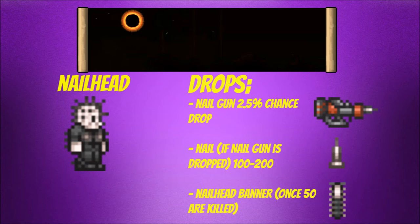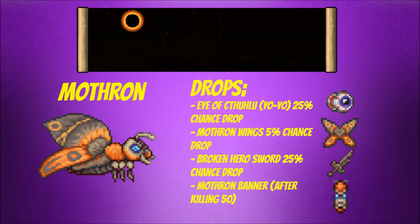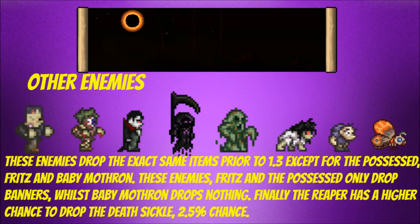The fifth new mob is called the Nail Head — he can drop the Nail Gun, a new ranged weapon, as well as Nails, and of course a banner after you kill 50. The sixth new enemy is called the Deadly Sphere, and he can drop a summoning weapon called the Deadly Sphere Staff, as well as a banner after 50 kills. The seventh new enemy is called Mothron — he has a chance to drop the Eye of Cthulhu Yo-yo, which does around 100 damage, a new pair of Mothron Wings, a Broken Hero Sword, and also a banner after 50 kills.